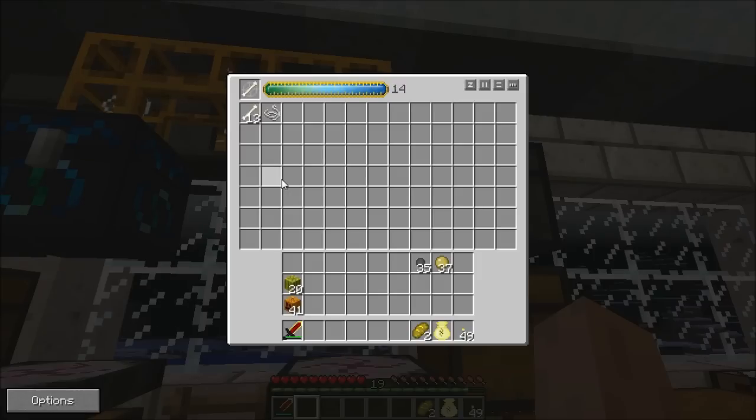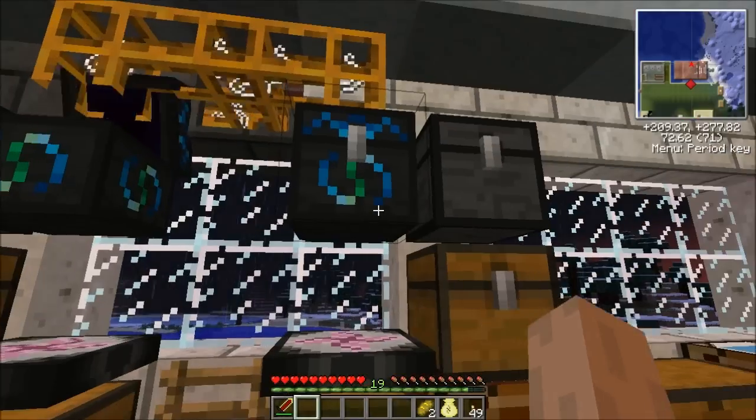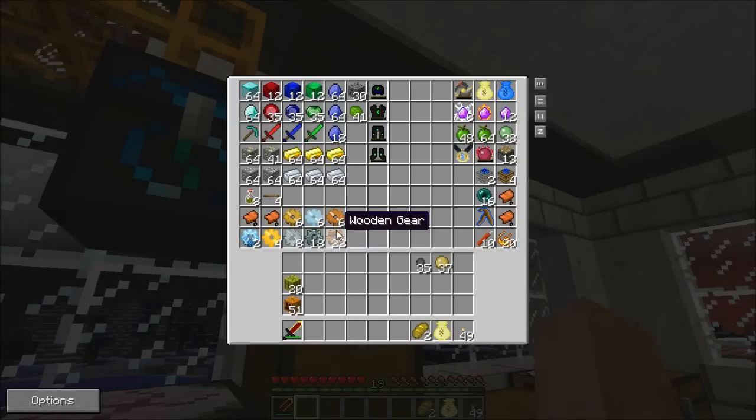I wanted to get tons of bone meal - I wanted to fill that chest you saw. I'll make both of them into bone meal so I can have lots of it. After that I'll try to change it to something like coil, iron, gold, whatever I want. I love this suit and I have 41 uranium in here and about eight or nine in the station I'm working on.